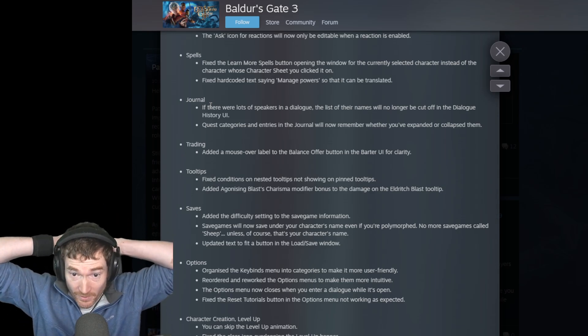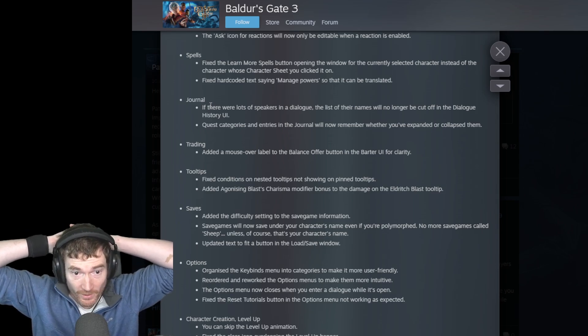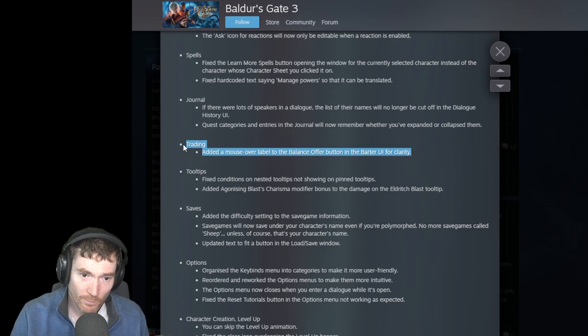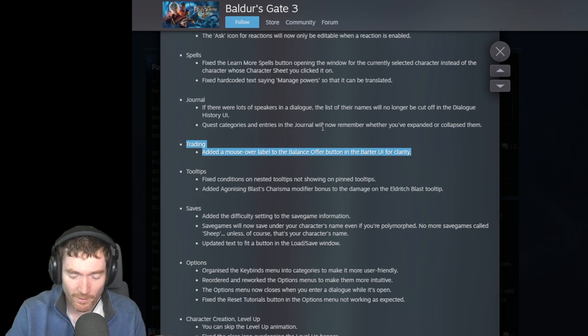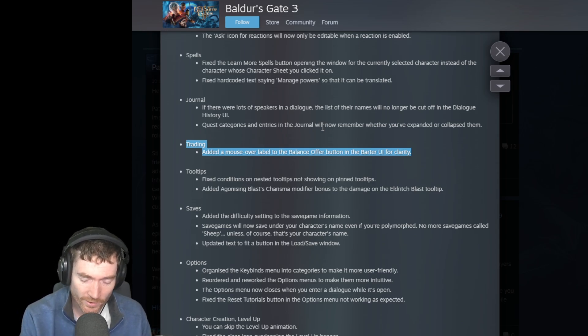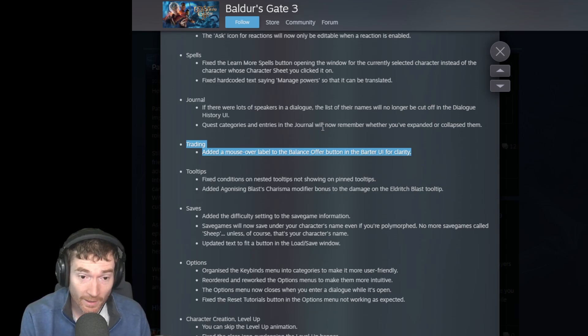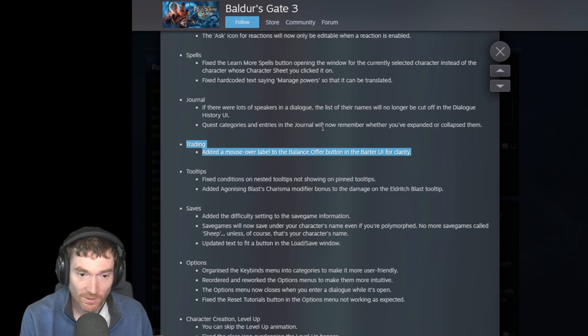Journal: speaker names in dialogue history will no longer be cut off. Quest categories and entries in the journal will now remember whether you've expanded or collapsed them. Added a mouse-over label to the balance offer button in the barter UI for clarity. I wish they'd do something with trading - specifically, marking items as wares and then encountering a vendor who doesn't have enough money. There should just be an option to add wares up to the point of the vendor's available gold, because it's really annoying to get to the vendor and have to do them all individually.